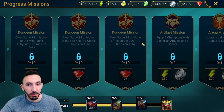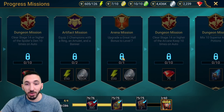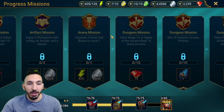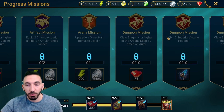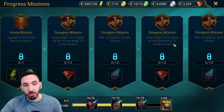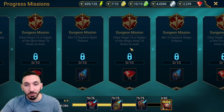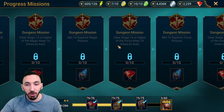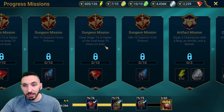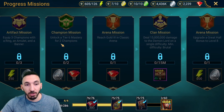Fire Knight stage 14 doable, Spider stage 14 — I think it's doable. Equip two champions with ring and amulet — also doable. Upgrade Great Hall bonus to level 7 — that's going to be extremely difficult, about 500 gold medals away. Spirit Keep 10 times on auto — that's Tuesday. Mix 10 superior spirit potions — Wednesday. Mix 10 superior magic potions — Friday. Force potions Sunday, then void potions. Tier 6 mastery for two champions — doable.